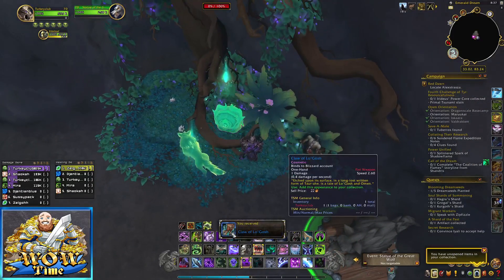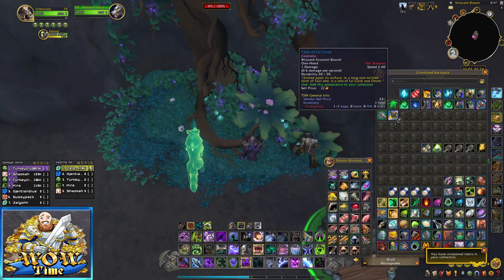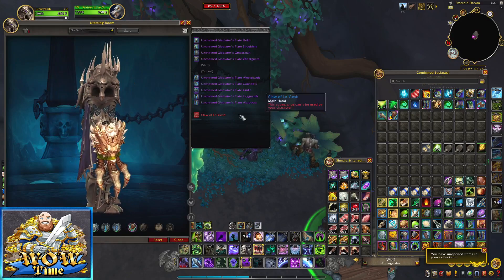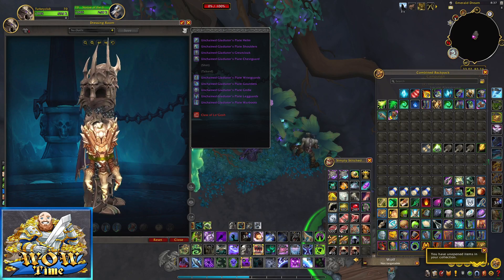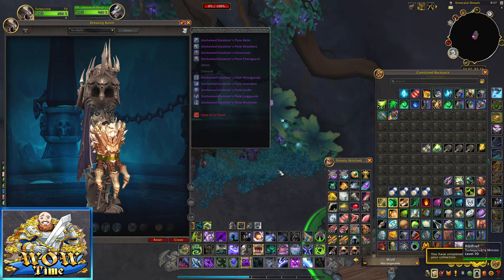You open it up and then you get the Claw of Logosh. That's what the transmog looks like. I'm on my DK so I can't really use it because it's a fist weapon, but it is account bound, so you can send it to whoever you have that uses a fist weapon.